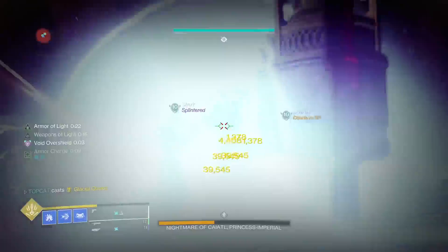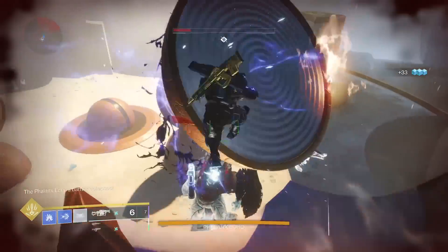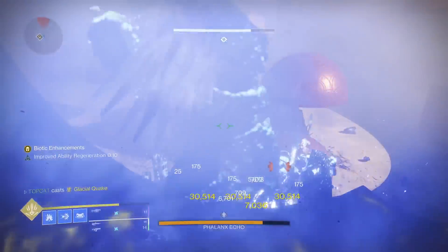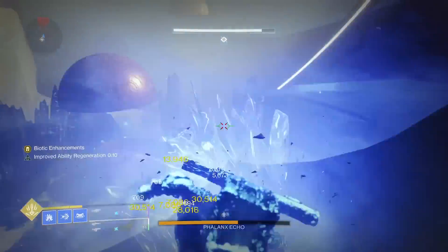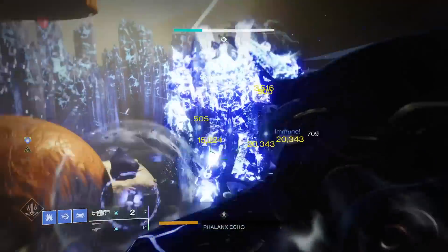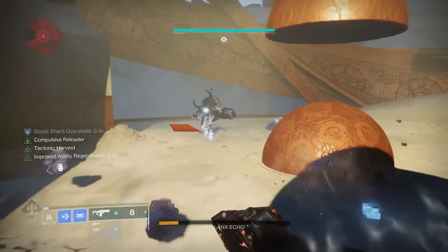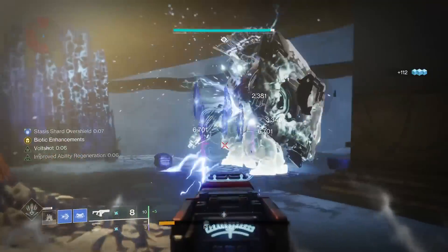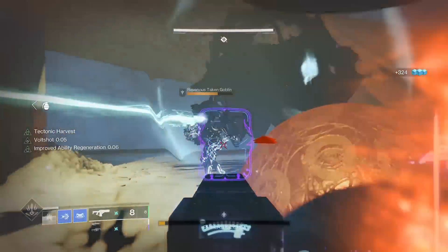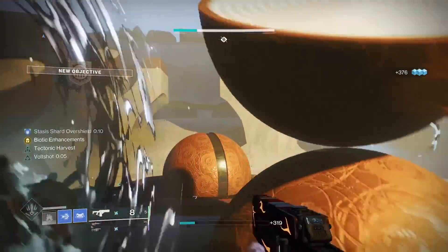This Titan build has the strongest super in the game yet nobody ever uses it. Most super builds sit around 450k damage with exotics like the Star Reader Scales, the Geomags and the Curious of the Falling Star. Strand Supers are a little bit stronger this season doing as much as 700k, but these still fall short of the Behemoth Titan's Glacial Destruction. But if you get good with this thing you can pump out over 1.4 million in damage.